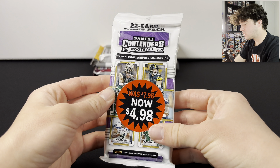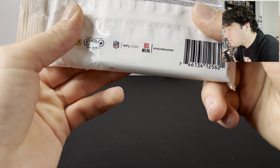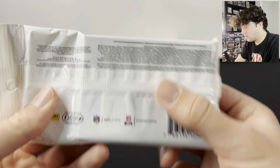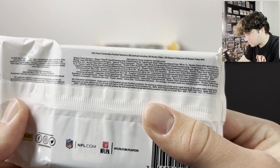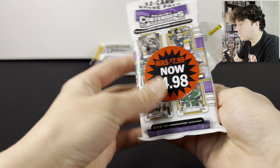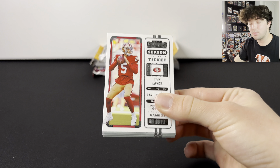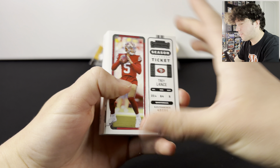Let's hop into this Contenders one. You can get autos out of here — there's actually a ton of stuff you can get, including autographs as you can see right there. This is 2022, so we could potentially hit a pretty massive Brock Purdy card in here — very rare, but you never know.